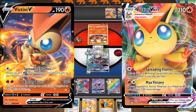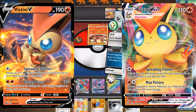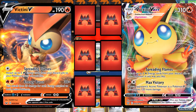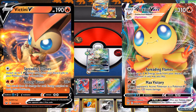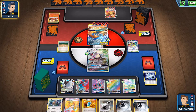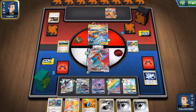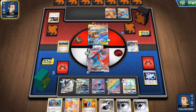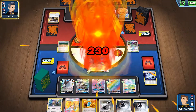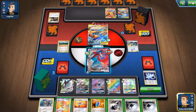Next up is building a straight-up fire Victini VMAX deck, kind of like how the Centiskorch VMAX deck works. We get a Victini VMAX in this set with Max Victory — if your opponent's active Pokémon is a Pokémon V, you're going to do 220 damage for just 2 energies. It's very powerful. You want to combine this with the Victini V from the original Sword and Shield set, which is much better — it's got a good attack working with 2 energies too, and they share the Spreading Flames first attack. I don't know if this is going to be better than Centiskorch — probably not — but it has its merits. The obvious drawback is it doesn't have that unlimited ceiling that Centiskorch VMAX does, but it does have better early damage. The regular Victini V is an amazing Pokémon, which is what makes this strategy slightly legit.